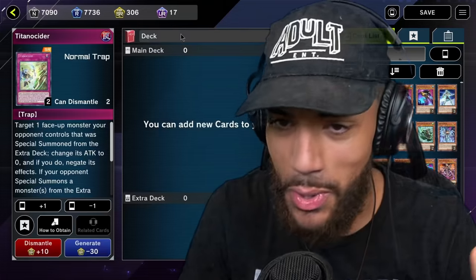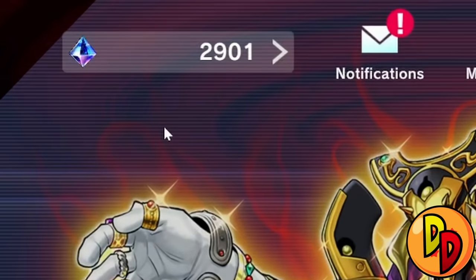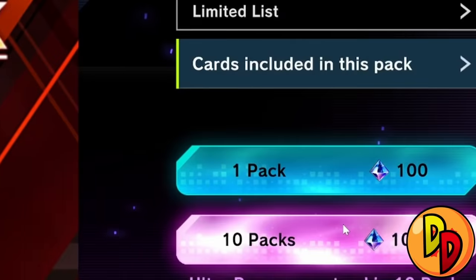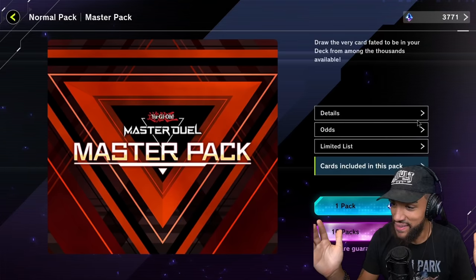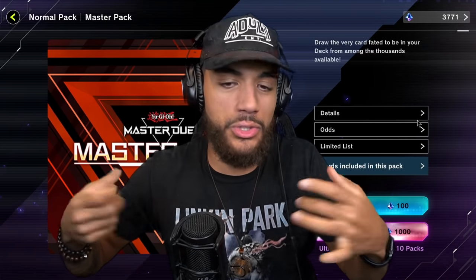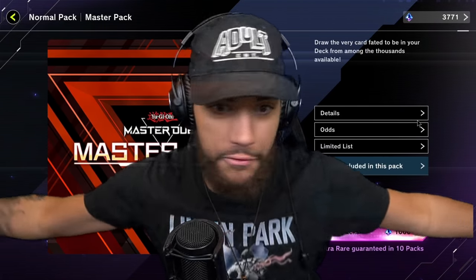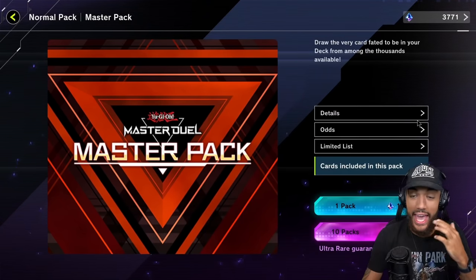Do you have enough gems? Yeah, I didn't know we were gonna be spending money. You need at least two thousand - that's it. I do have more than two thousand, we're good. Click master pack! This is like the closest we can get to randomizing our decks because the master packs have access to over ten thousand cards in the game. It's basically like a draft duel.